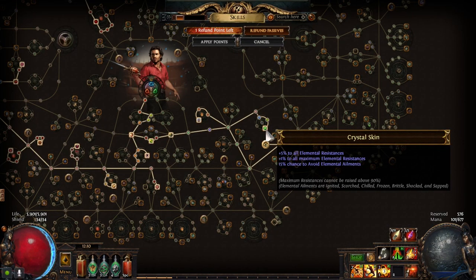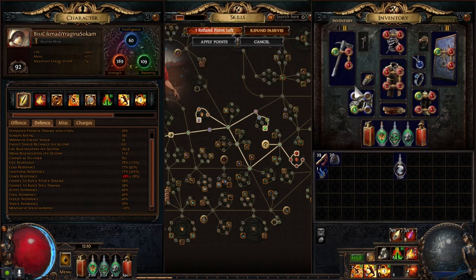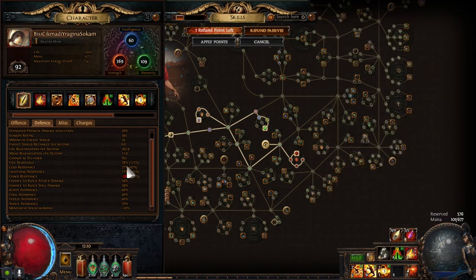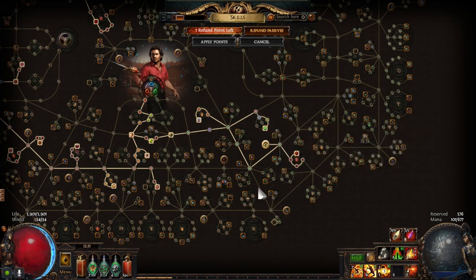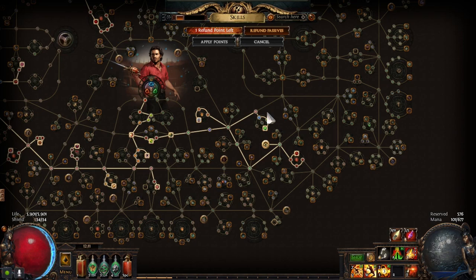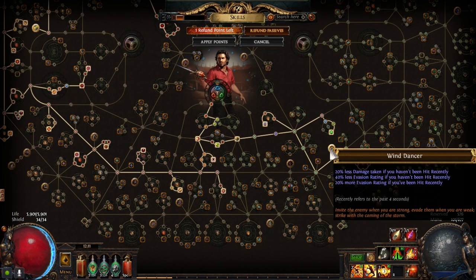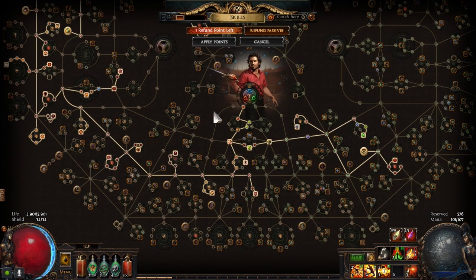This also has 1% all maximum resistances, so currently I have almost enough resistances — it's like I'm wearing a lower-tier chest in terms of maximum resistances. That's why I went this route. If you can use a shock avoidance flask, maybe I'd do that instead and dump these nodes. But Wind Dancer is still valuable — if you haven't been hit recently, you take less damage, which is sometimes good enough.